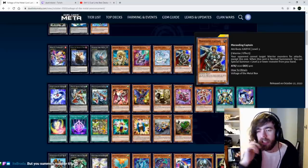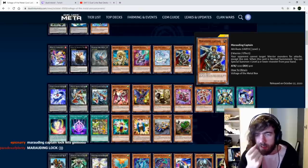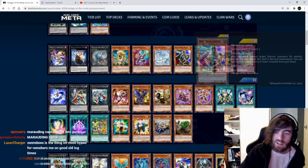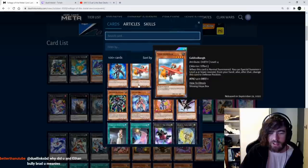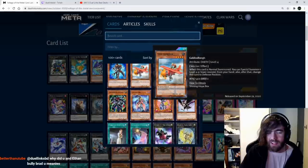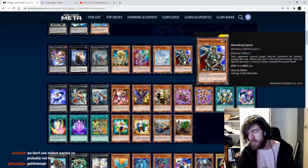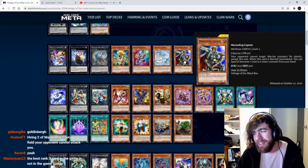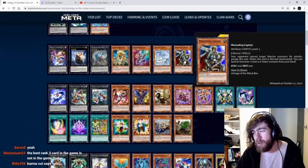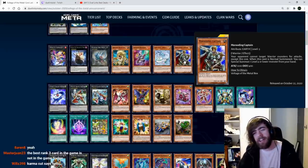Marauding Captain: your opponent cannot target warrior monsters for attacks except this one. When normal summoned, you can special summon one level 4 or lower monster from your hand. It's just a rank 3 card. We don't use Goblinburg, so I'm not sure we'd want to use this guy — we'll probably already have ways to summon rank 3s without him. Having two Marauding Captains on board does mean your opponent cannot attack you, but those loops aren't that good — the opponent just removes your cards.